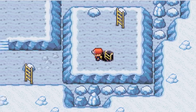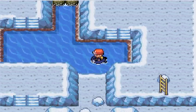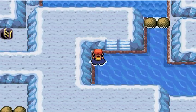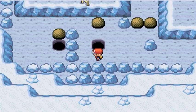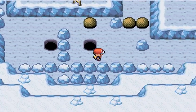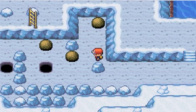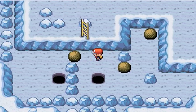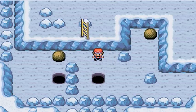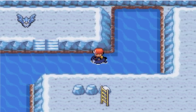Now I can go over here and climb up this ladder, and now the two parts are connected. You can actually connect the two halves of the Seafoam Islands. You have to push these two boulders down — this is the only puzzle I'd say is kinda tricky, because you have to move one out of the way, then put the other one over here and go like that. And here's the cool part — you land on your surfing Pokemon! I just thought that was funny.